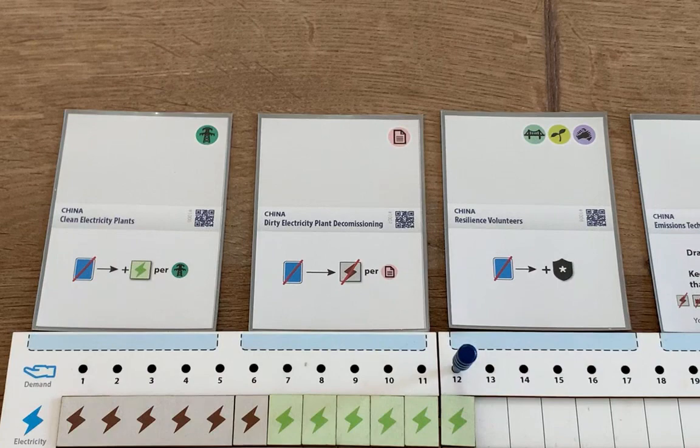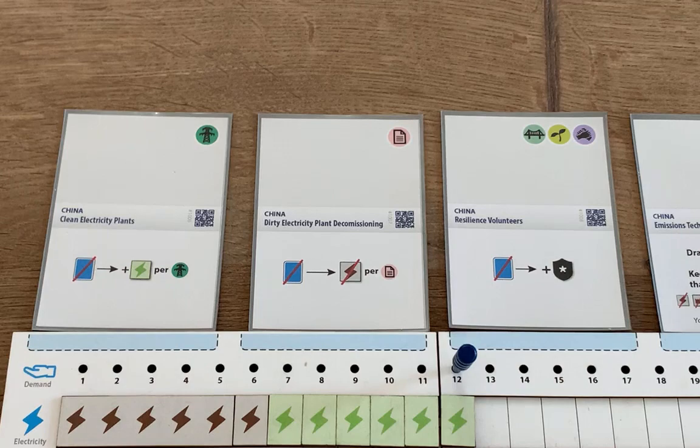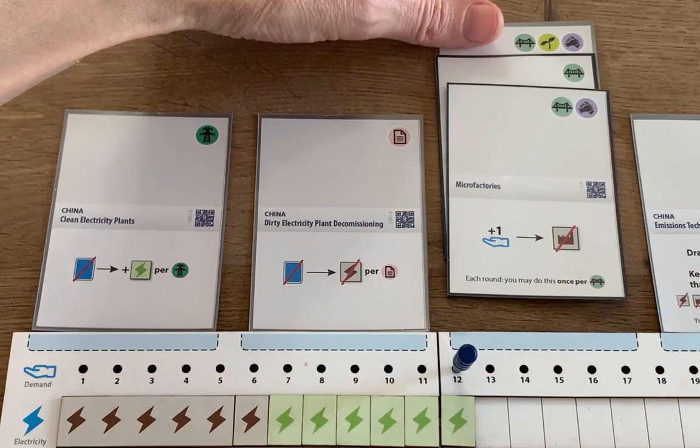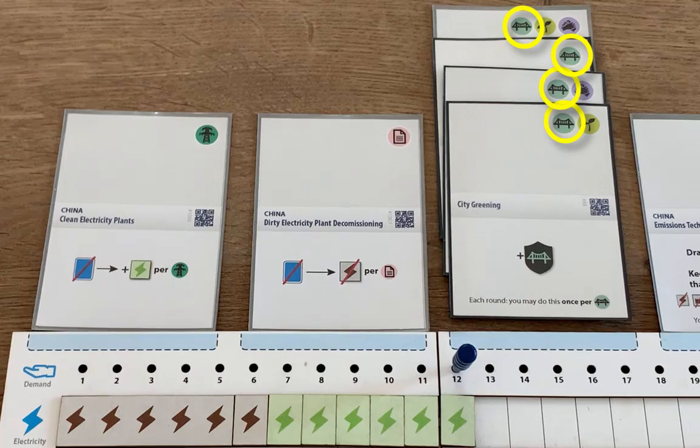The second thing you can do with these cards is play them from your hand in order to start a new project. To do this, you need to add the card to your play area. You can't just discard the card to use it—when you do this, you'll have to cover up an existing card. Cover up the action and it will no longer be available, but keep the tags visible, as they can often be used by the action in front. For example, for this card I can now add one infrastructure resilience token for each infrastructure tag I have in this card's stack. Since I now have two of these tags in this stack, it's more efficient. I can keep going—I can put this microfactories card on top to take advantage of all these infrastructure tags, and then put city greening on top of that in order to generate four more infrastructural resilience, one for each of the four tags that are now in the stack of cards.